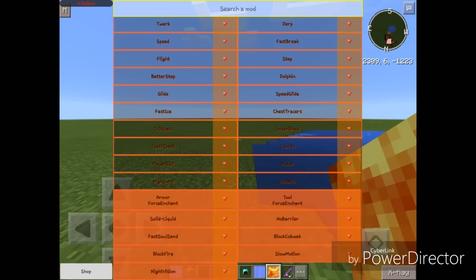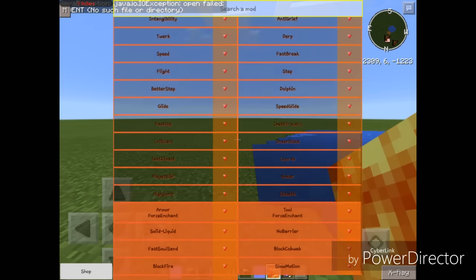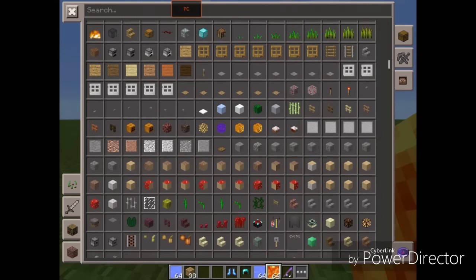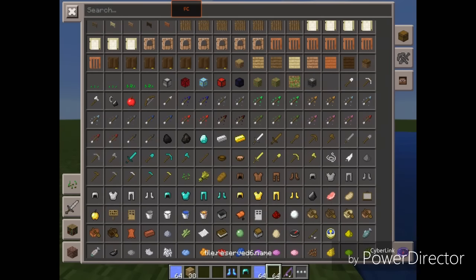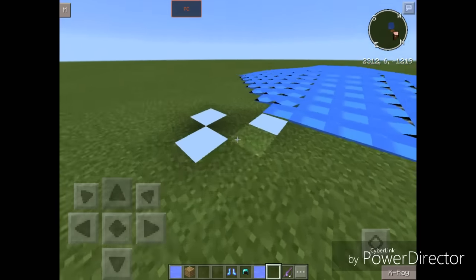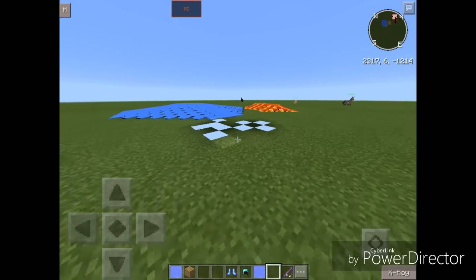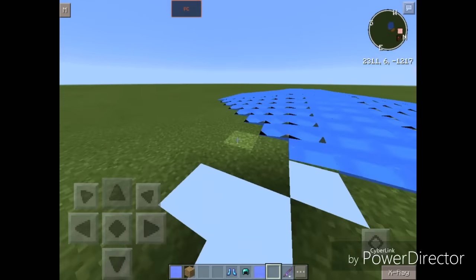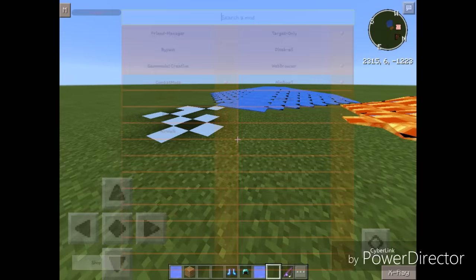Let's turn that off. No Barrier — it enables you to walk through barriers, invisible walls. Let's turn that on and place some invisible bedrock. As you can see, walking through it is absolutely easy. Basically you can walk through anything using this — even invisible bedrock.